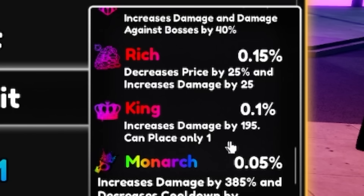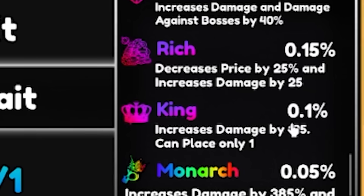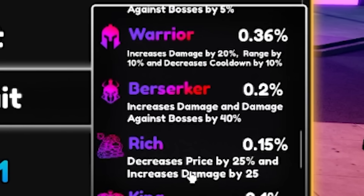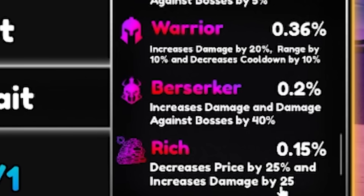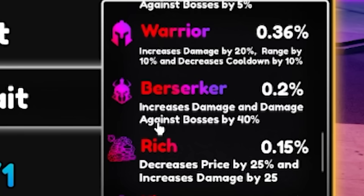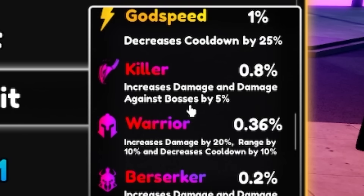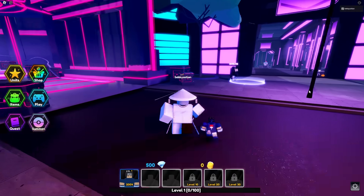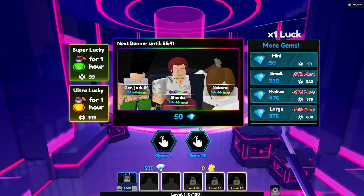There's one that increases damage by 195 but you can only place one unit - there might be a mistake there. Another one decreases price by 25, which is basically the golden trait. And one that increases damage against bosses by 40, which is like reaper. Pretty average traits overall. You also have evolutions, but we're gonna start by summoning.